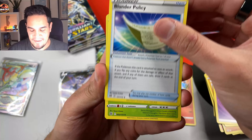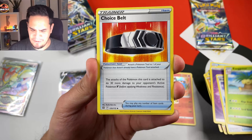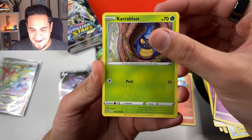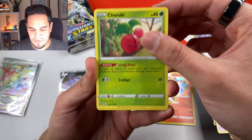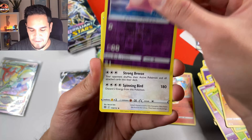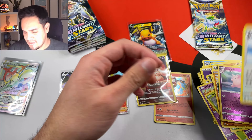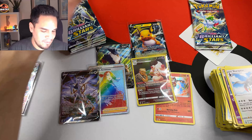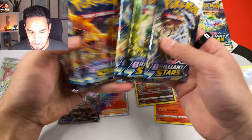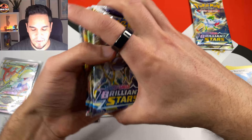We have an Executor, Choice Belt, Misery — whatever. Kyroblast, Clefairy, Cherubi, Swak, Clefable, and a Staraptor non-holo. From the first half of the box we still have three to seven packs to go.